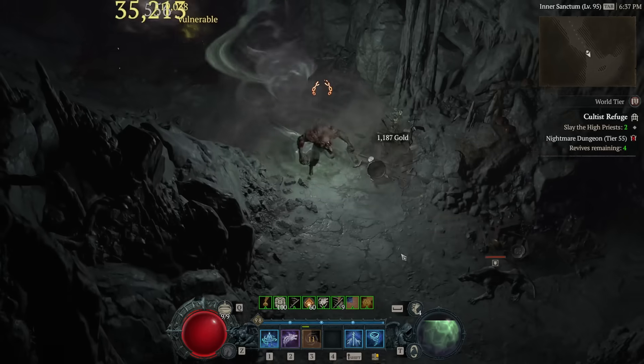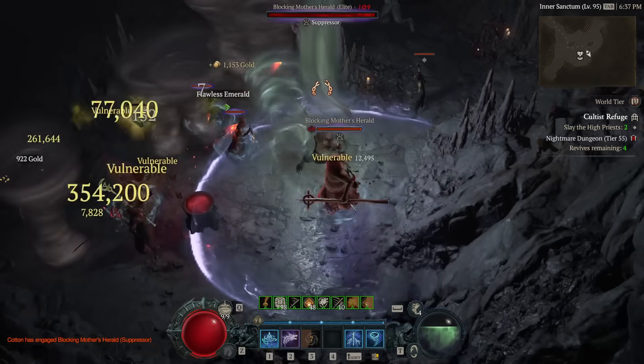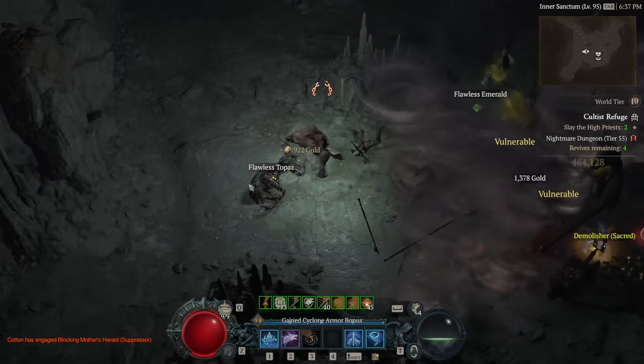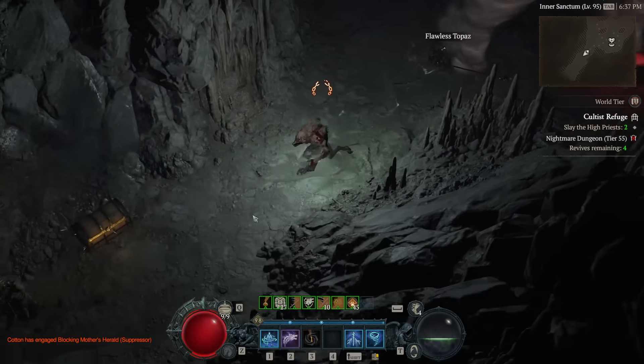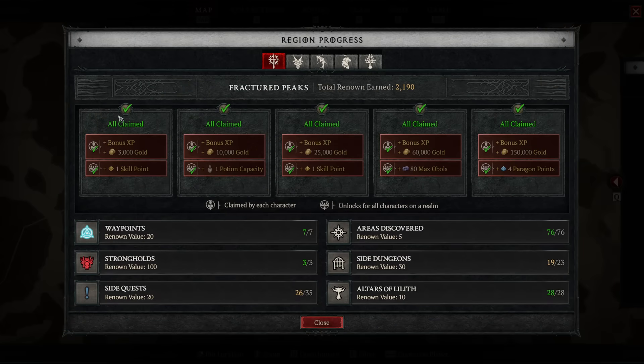There is also map discovery - simply walking into each fog of war area on the map and clearing it out. This also translates to more renown and will carry over to seasonal characters. Completing both of these activities fully will let any seasonal character that you create start off with the first two renown tiers for each region already complete, which means a total of five bonus skill points and five bonus maximum potions.